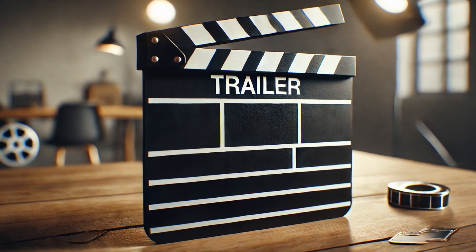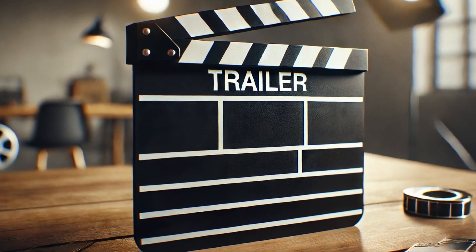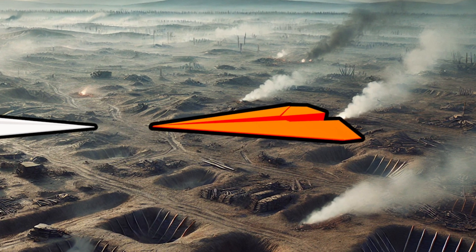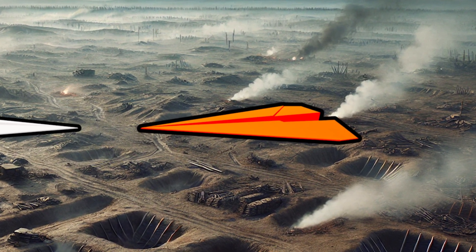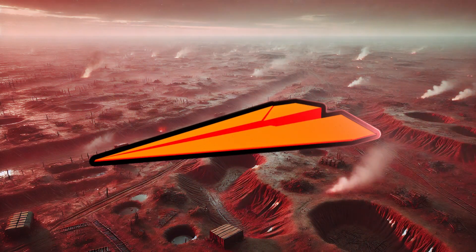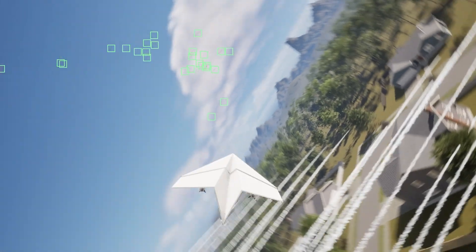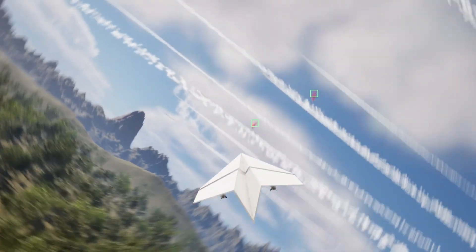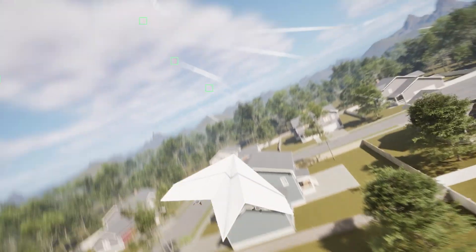First up, we need a trailer. I want a mix of gameplay and cinematic scenes. It will be a short battle between the white paper airplanes — the player-controlled ones — and the red paper airplanes, which aren't player controlled, so they're obviously the bad guys. I made them red just to make it super clear. I can't really show the gameplay right now because I don't have a heads-up display and the plane's looking a bit too stiff, so it doesn't really feel paper-like, which is pretty important for a paper airplane.